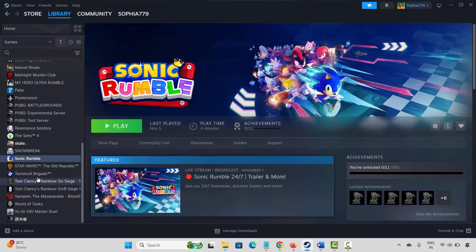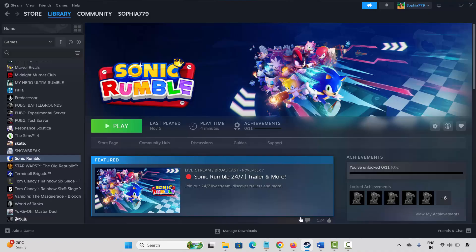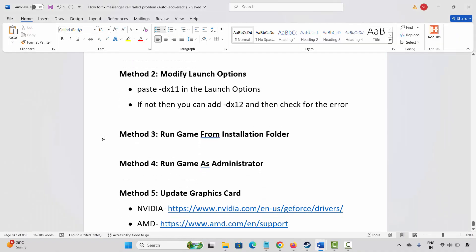If not, the next method is to modify launch options. Go to Steam, under the Library section, select your game. Right-click on it and click on Properties. Under General, type minus dx11 and then launch the game and see if it's working. If not, come back and type minus dx12, then try to launch the game and see if this resolves the problem.